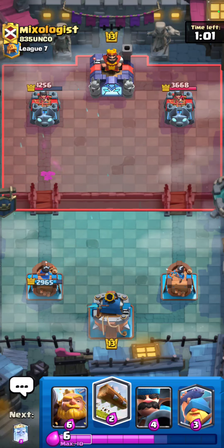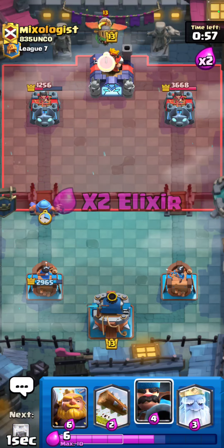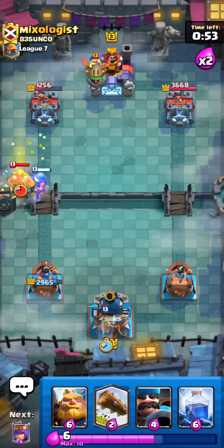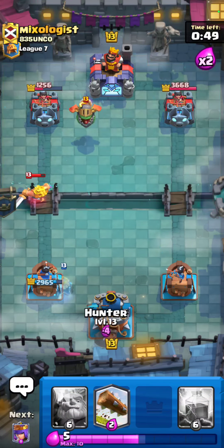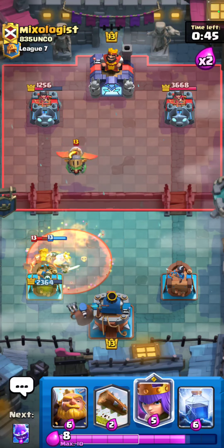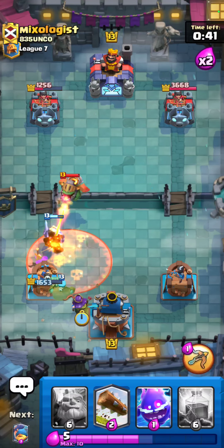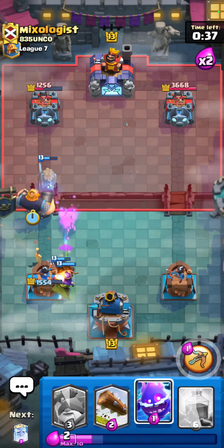Okay I know he has Inferno Dragon. I'm gonna try to get back to my next Queen, so I'm just gonna cycle this up - go for like a Royal Ghost in the back here. I might have to eat this Inferno Dragon damage cause he's gonna dash - yeah there's the dash. Okay that was a terrible Poison, what is he doing? I'm gonna go for a Queen right here and I think I'm just gonna go in - he's got nothing good anymore.